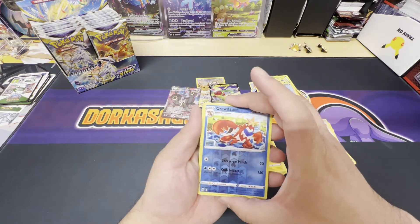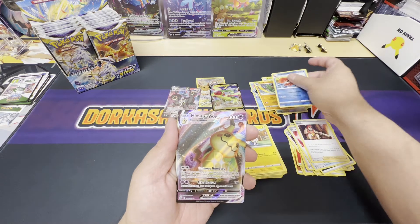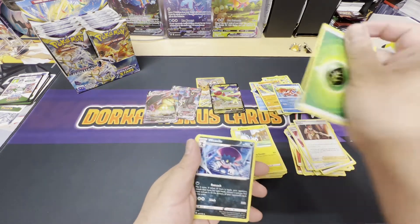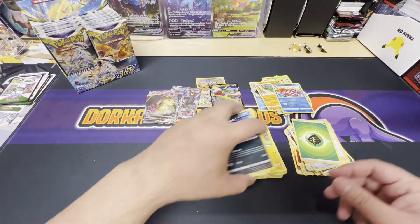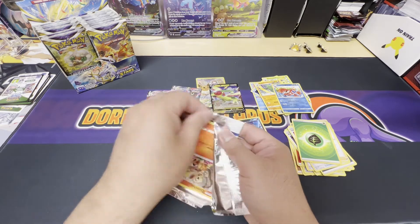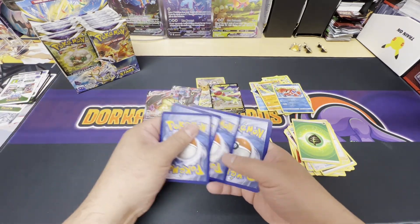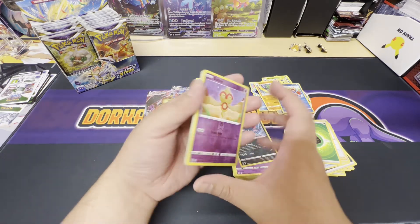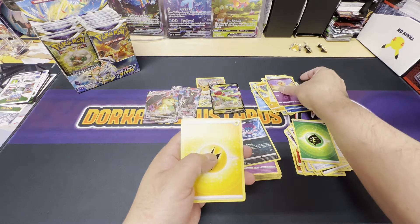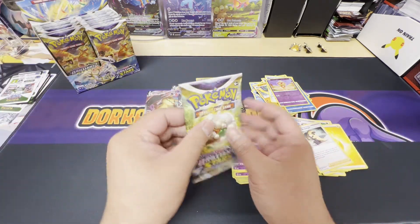We got the Crawdaunt reverse holo — and we got another hit, we got a Mimikyu V-max! After seeing everybody pull some super fire packs out of booster boxes, I finally got my hands on some here, and I'm really happy to rip it for the channel. White code card, and it's a reverse holo Baltoy and a non-holo rare Heatran.